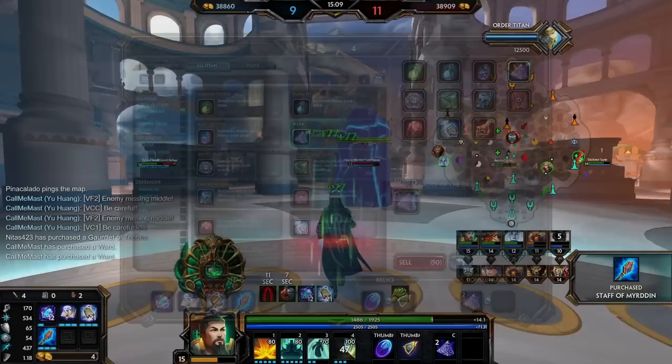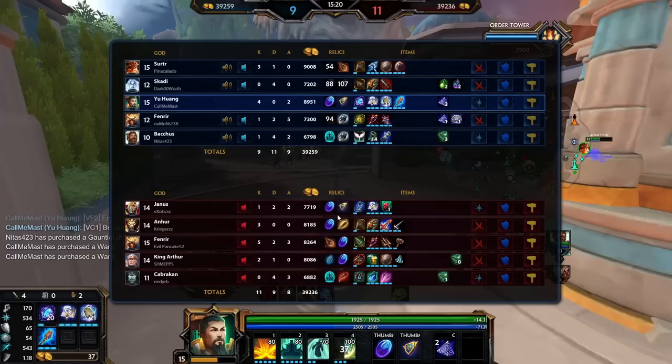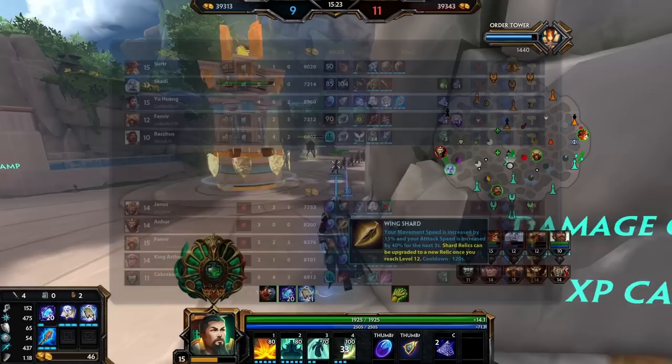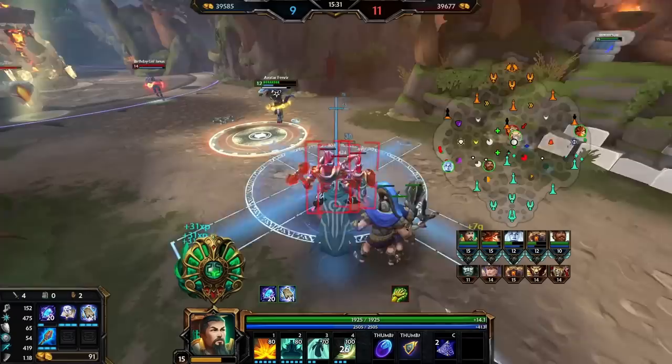Hopefully as we start getting this stacked up and now that we have Mirden done, we're kind of around that mage power spike - like we used to have back in season nine. Fenner's building full damage, Janice of course is full damage. We'll have to see, especially when the ultimate comes up. I probably just gotta try and one-shot this guy and see what actually happens.